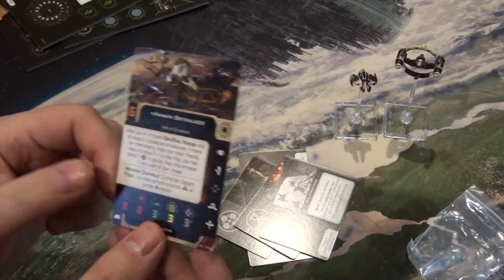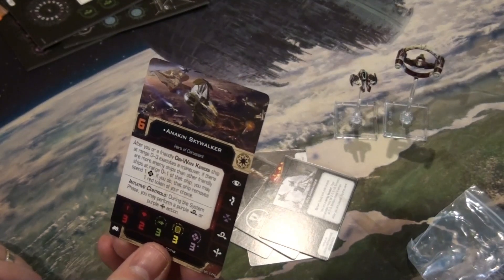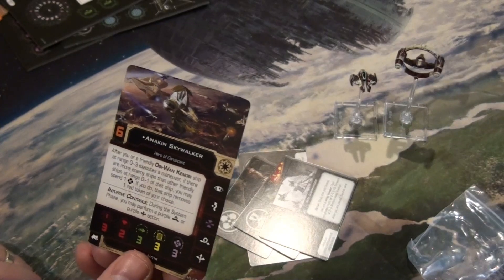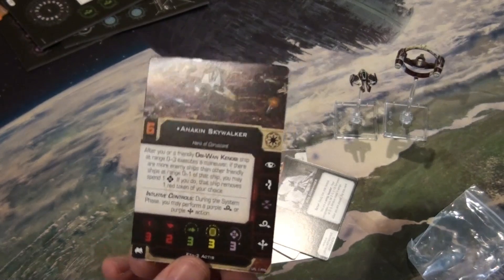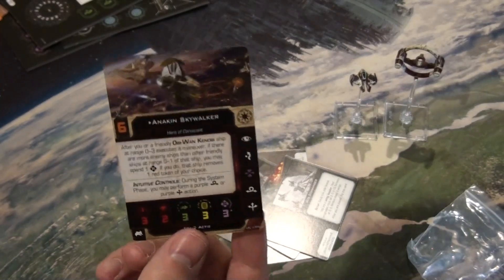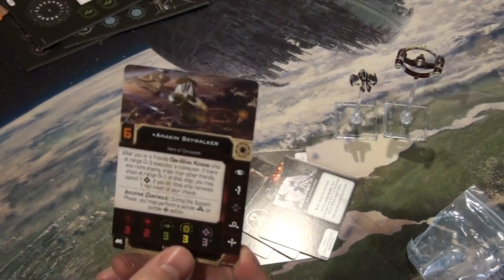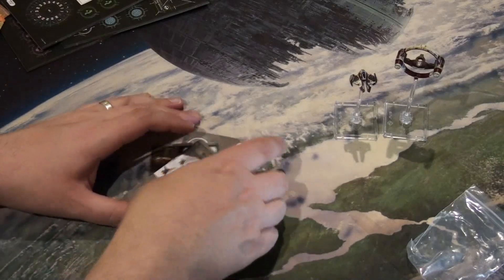And of course we come to 'Where the Fun Begins' — Anakin Skywalker. After friendly Obi-Wan Kenobi at range zero to three executes a maneuver, if there are enemy ships at range zero to one of that ship, you may spend one force — if you do, that ship removes one red token of your choice. That combos well with Obi-Wan. Very thematic for Revenge of the Sith — great against droid swarms. Force value three, initiative six.